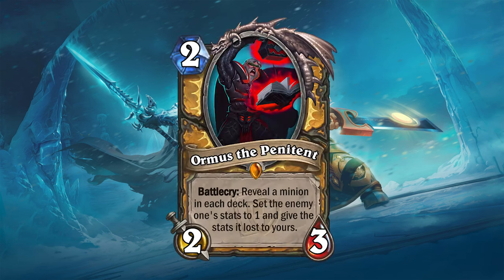A similar card could be this legendary for Paladin. "Light have mercy on us." Ormus the Penitent is a 2 mana 2/3 legendary minion that will reveal a minion in each deck, then set the attack and health of your opponent's minion to 1 and give the stats it lost to your minion. The minions then return to deck, so you have to draw yours to utilize the buffed stats — but it also means your opponent will eventually draw a 1/1.